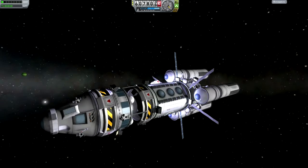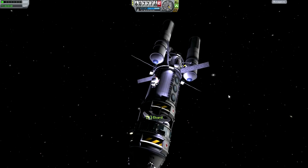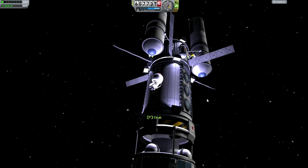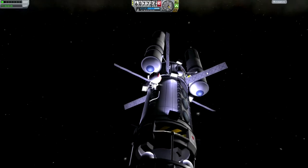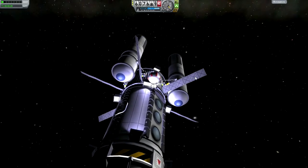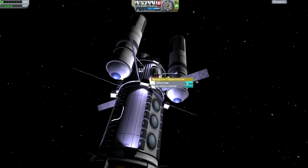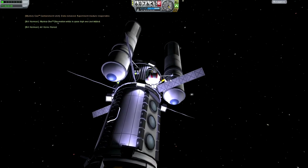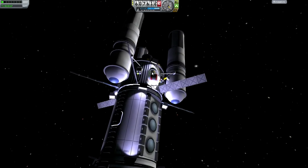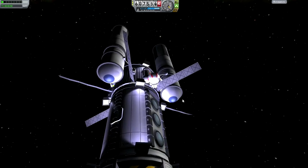I'm going to have Bill go out and retrieve the goo data. He will also do an EVA report — that can be transmitted, but let's keep it for now. I don't think he can really crawl his way over there. I thought there was an option to clean the experiment. I guess we have to get the science lab to do that now.